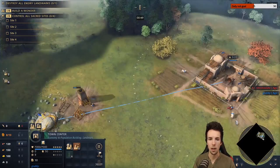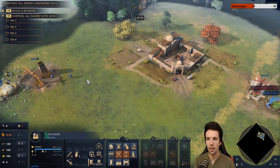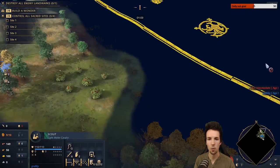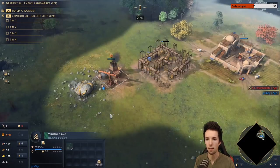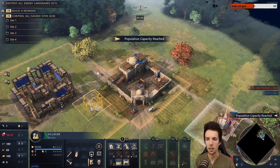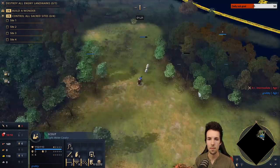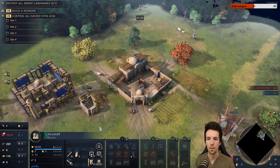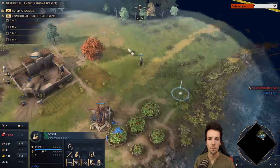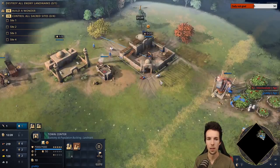Now we're going to be mining with six on food — five on the bush, one on the sheep to finish its body so that other civilizations can't use certain techs to steal away the corpses of our sheep. That's why we're going to finish this sheep, which still has 179 food. The moment our mill finishes we immediately want to start the Wheelbarrow upgrade. We're going to start a house now as well — that house is a second or two too late. We're going to have two on gold, so the one finishing the mosque is going to go to gold.